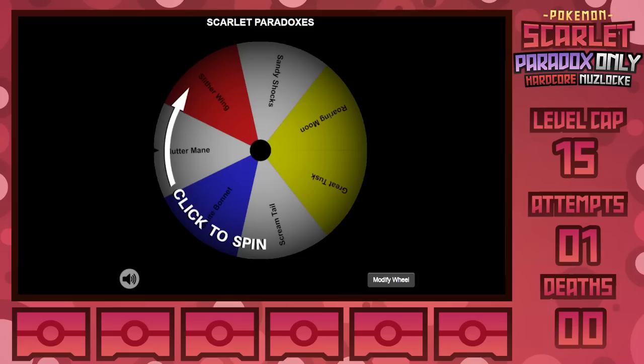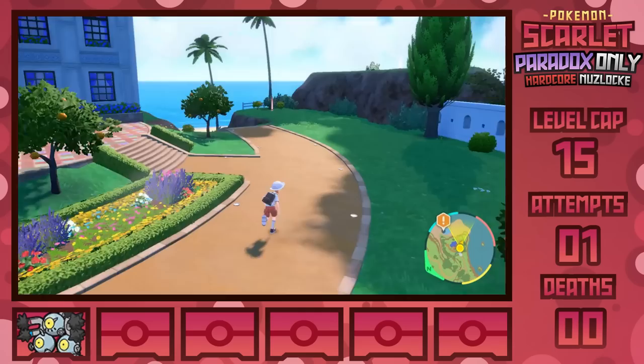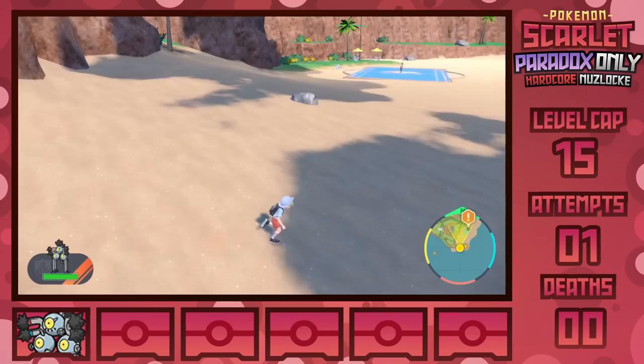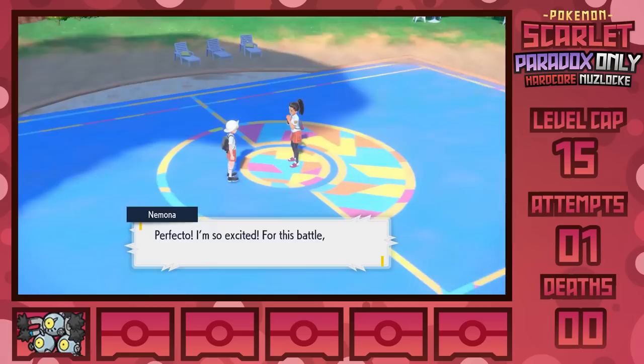We'll be rolling how we get these with a wheel, and our first encounter is going to be Sandy Shocks. This is Magneton's Paradox form — an Electric/Ground type that focuses on being a fast special attacker. Having access to moves like Thunderbolt and Earth Power for STAB, as well as coverage moves like Flash Cannon, Power Gem, and Terra Blast, we're starting pretty strong, albeit not broken like if we were using Fluttermane or Roaring Moon first. We'll be EV training it in Special Attack and Speed. This walking animation is horrifying — no wonder it's a Paradox. It's a living horror film in Pokemon form, and it just feels uncanny, though I think it's such a cool take on Magneton.